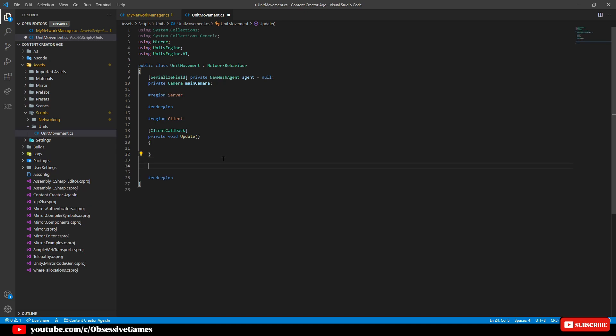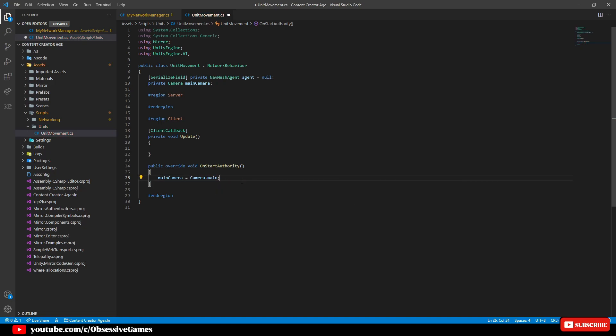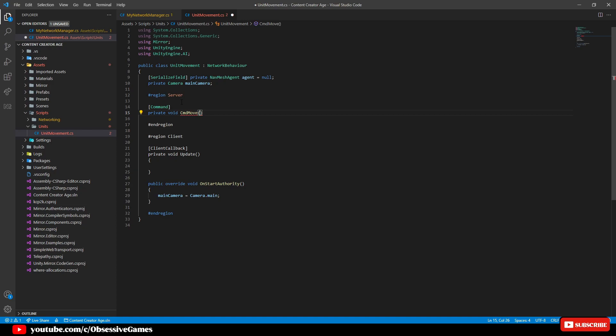In the client region we will create a public override OnStartAuthority, which will be public override void OnStartAuthority, and inside we will replace base.OnStartAuthority to cache mainCamera to be equal to Camera.main. In the server part we will create a command that gets sent from the client to the server to execute after validation. So in square brackets we will say Command, and then private void CmdMove with a Vector3 position parameter, as we want to move the unit at this point.